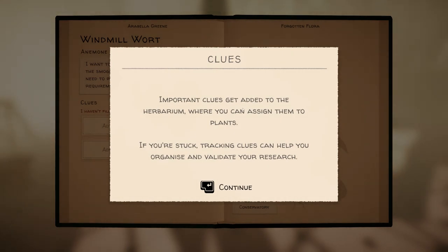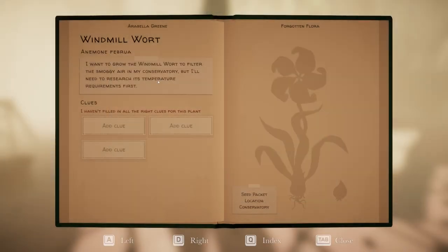Clues — important clues get added to the herbarium when you get assigned them, where you can assign them to plants. If you start tracking clues it can help you organize and validate your research.